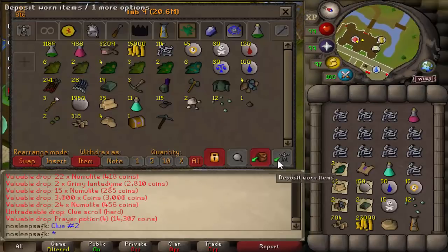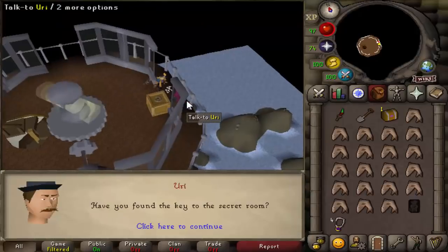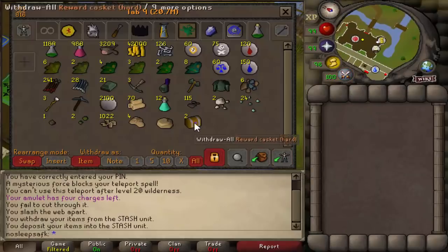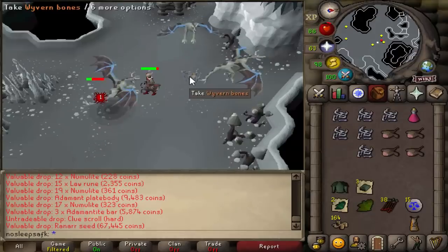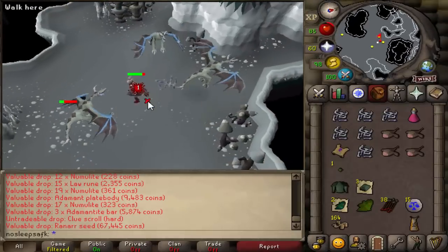For the gear on this account I went with the basic Bandos task set and Fighter Torso setup with the Dragonfire Shield. It is important to note that you do need a certain shield when killing these Fossil Island Wyverns — it can be anywhere from a Mind Shield to an Elemental, Dragonfire, all the way up to an Ancient Wyvern Shield. You just have to make sure you have that or you will be taking a lot of damage.